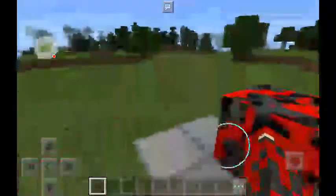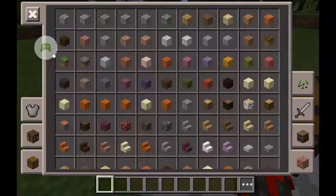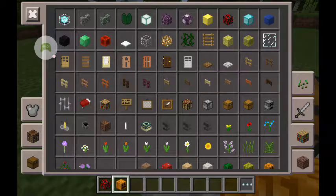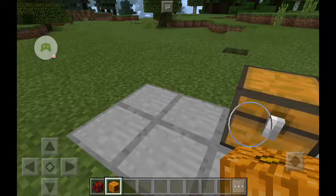I'm going to show you how to build it right here. You need this block right here - it's actually iron. You have to have a special kind of setup. We already have our mech now.